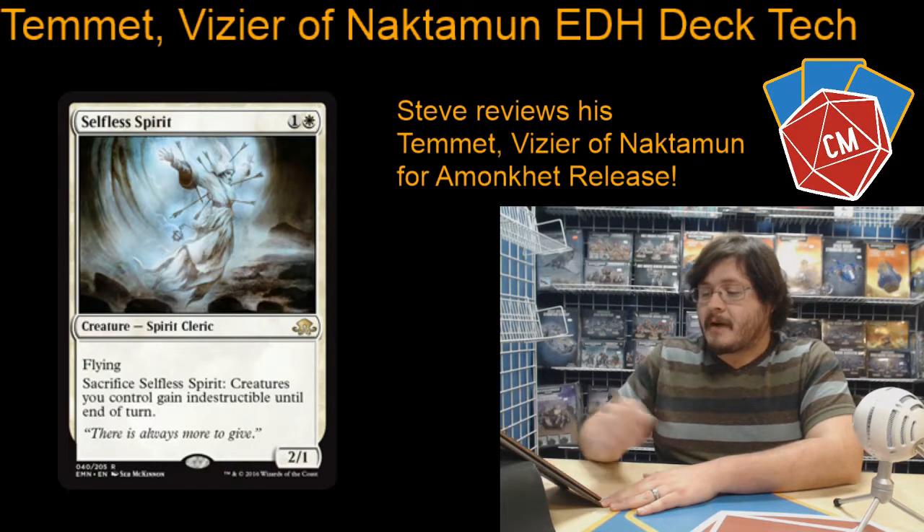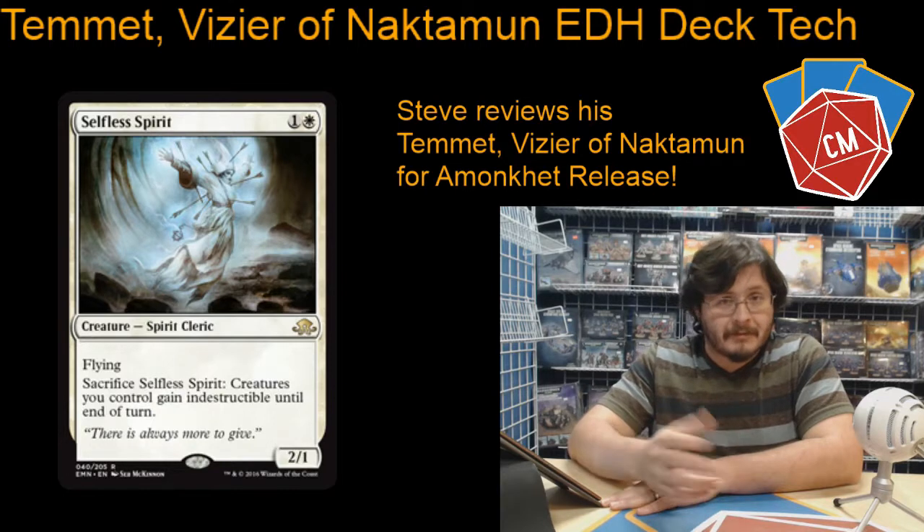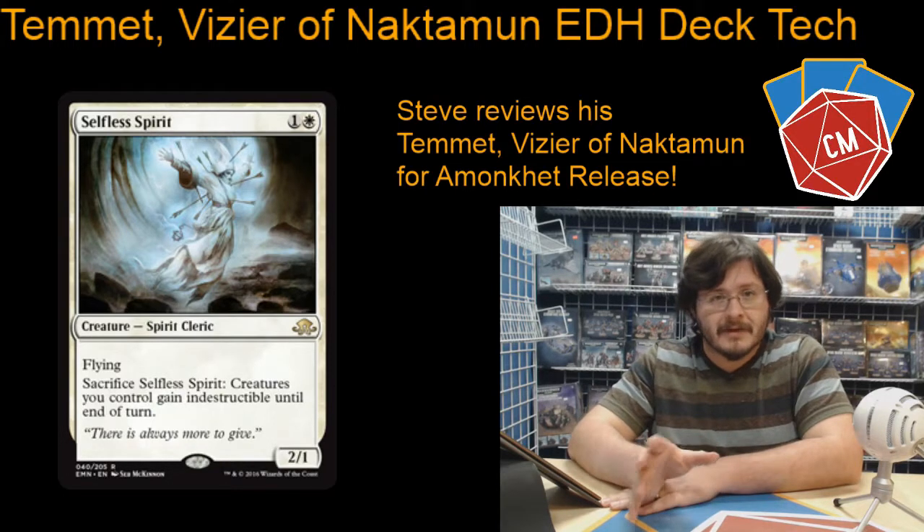Then we've got a Selfless Spirit. Of course, in token decks it's really important to give your team some kind of resilience. Indestructible — since we can't blink anything like you could with a normal creature deck — we need indestructible, obviously.